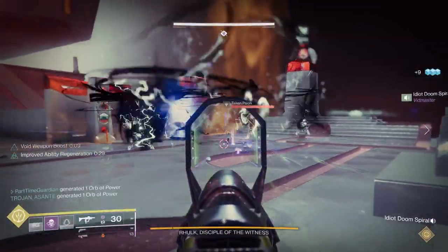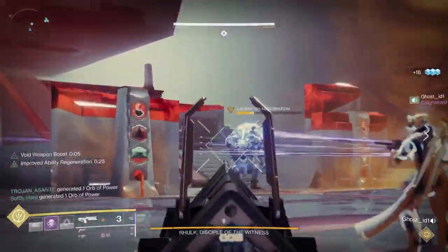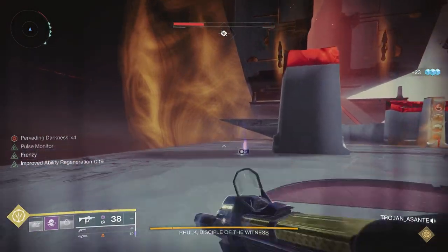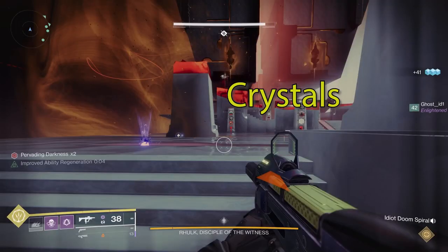Having only one person with leeching and emanating force is obviously an issue, because only that one person will be able to do that portion of the encounter. But what you can do instead is get on that center plate — let's say you have leeching force. What that'll do is present two crystals, one on the right and one on the left. People shoot those, and then the leeching force transfers from the primary person to the other two people, giving you more people who can interact with the totems.